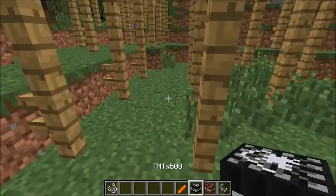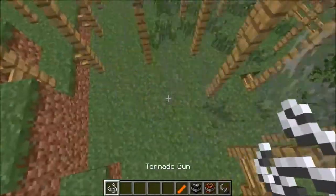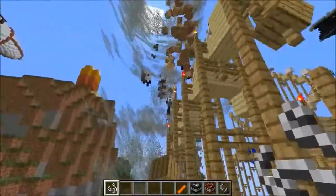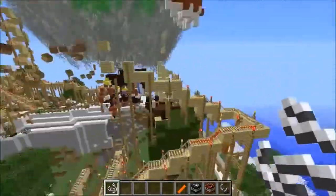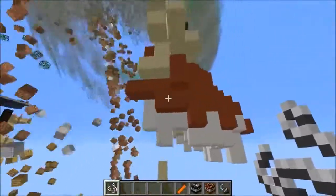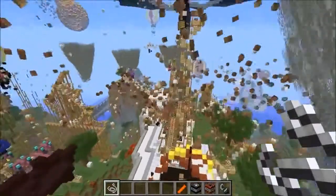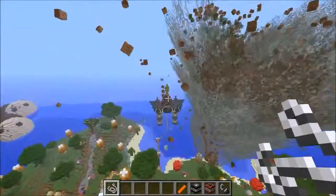We're gonna get some more tornadoes in here before we go on to the TNT times 500 and the meteor TNT. I'm gonna get one in that direction and one in that direction. After these we'll try the level 5 tornado. This is actually going really good — the map is getting destroyed badly and I haven't even brought out the intense stuff yet. The tornadoes are doing a great job, it's amazing how much destruction they can cause.